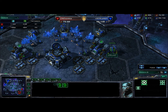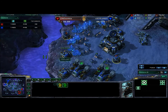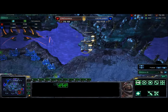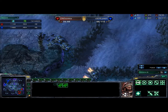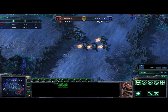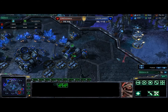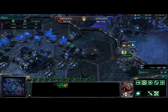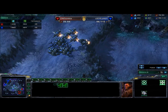He has two turrets at his main and two turrets at his expo — but these are not Banshees coming, these are Medivacs! A drop is coming on the top side here, and Flumby is not in position to defend as his main army is in the middle of the map pushing out. This could do a lot of damage. Sonki drops two tanks, sieges them up, and this is going to do a lot of damage.